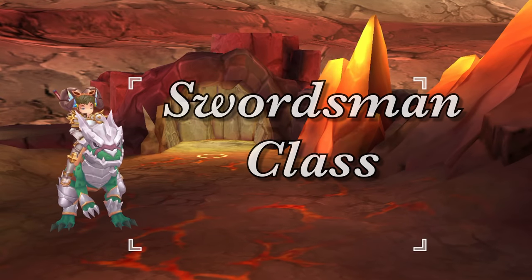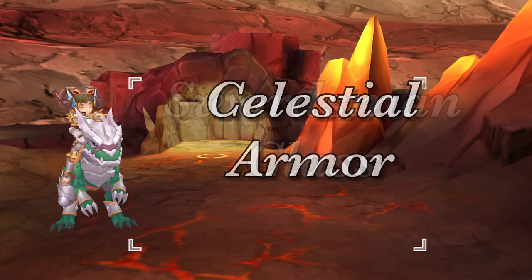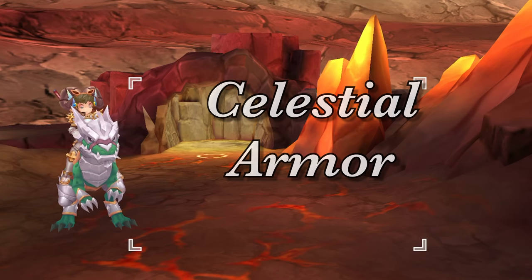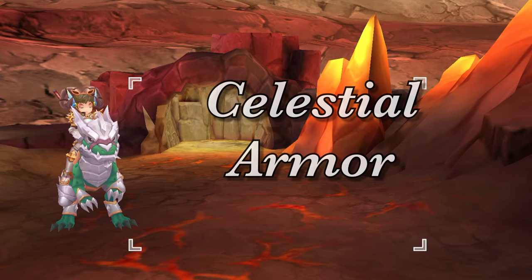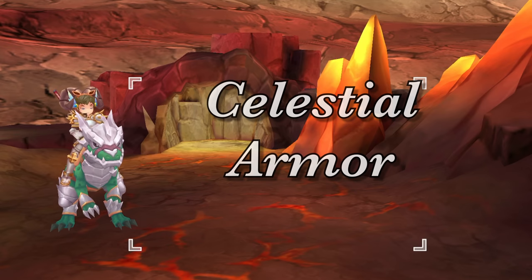Next, let's talk about the armors for the Swordsman class. First up, we have the Celestial Armor. This is for melee job classes that utilize both attack and magic attack such as dragon breath rune knights, royal guards, and genetics. Other classes that can equip this armor are the guillotine cross, shadow chaser, mechanic, and supernovas.